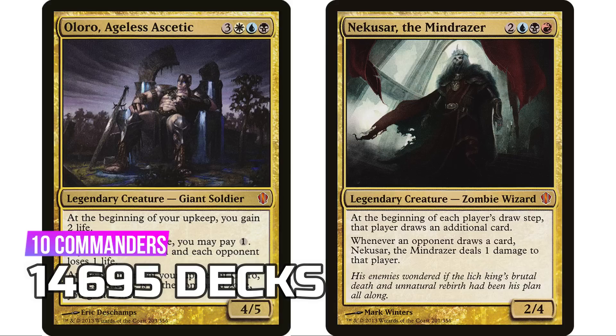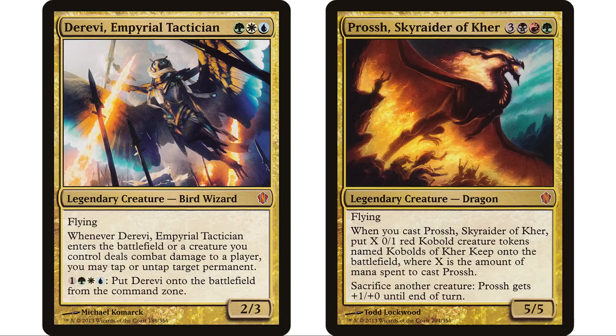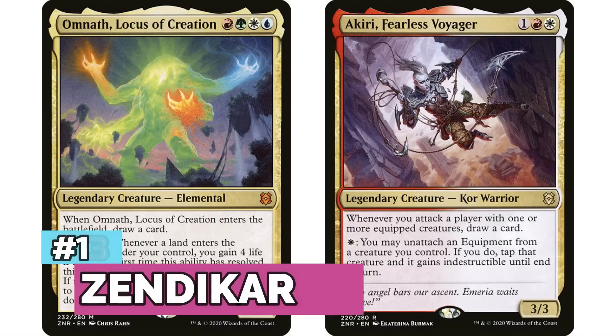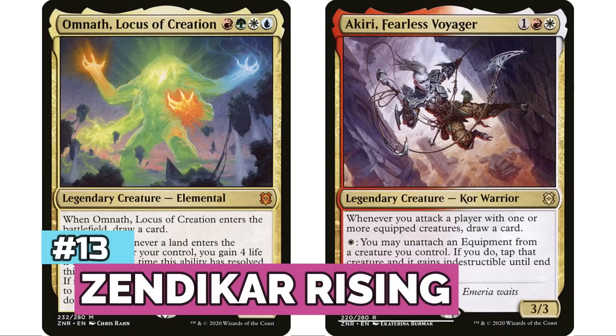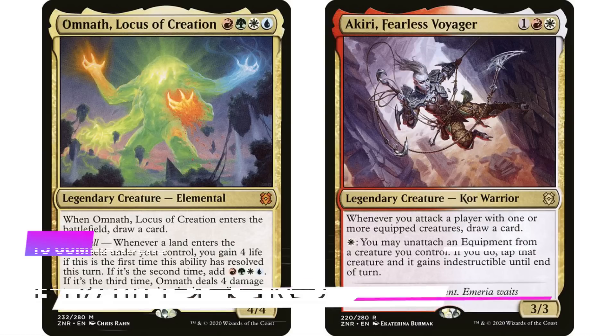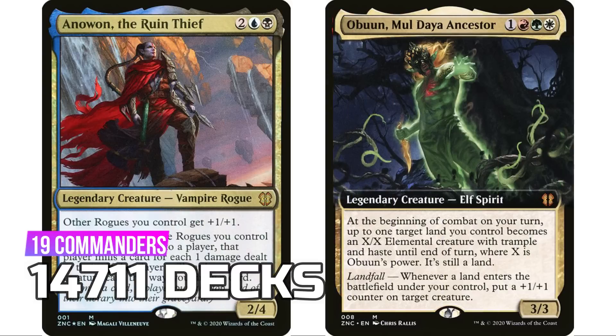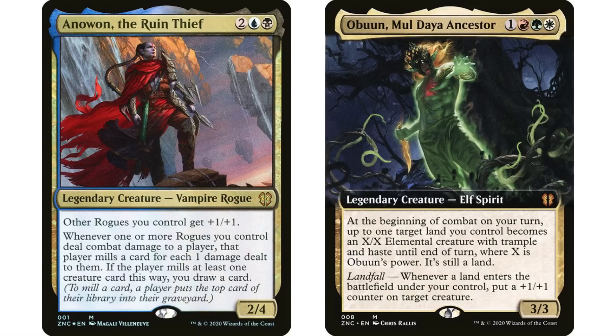Coming in at number 13 — maybe a little surprising — is Zendikar Rising, the second newest set on this list, came out about a year ago. It has 17 legendary creatures for 14,711 decks. I'm also including the Zendikar Rising Commander set — this was when they first started printing Commander precons alongside standard sets — I thought it all counted as the same set, so I combined them. This is the only set where I did that.